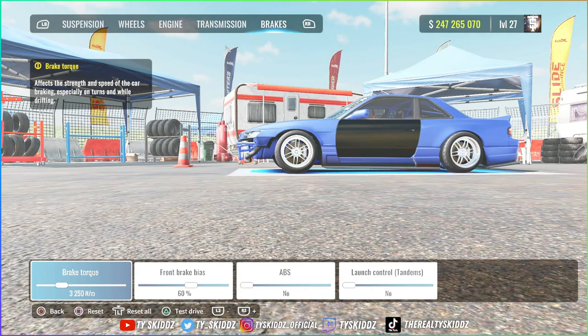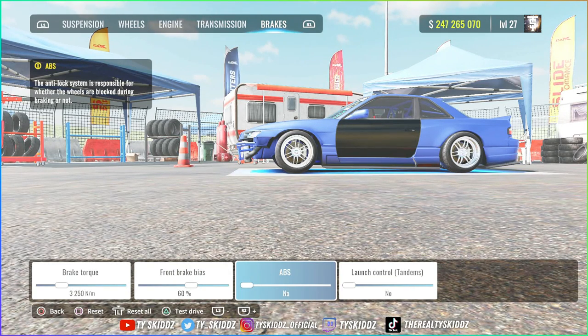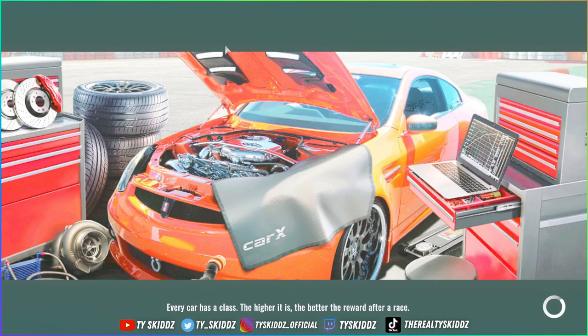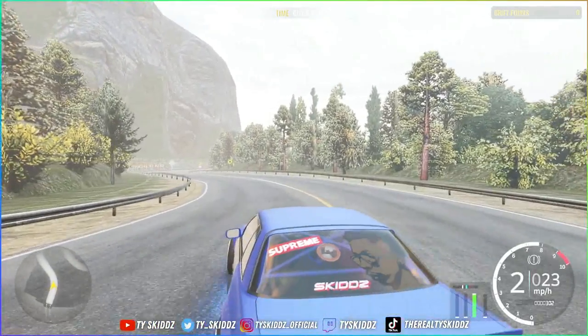For the brakes: brake torque 3,250, brake bias 60 percent, ABS no, launch control no, tandem no. I'm really excited to show you guys this tune — these new tunes I'm dropping are going to be super hot. Let's head out to Cami Road and I'll show you guys how good the transitions, angle, and speed are. This car is insane, let's get it!